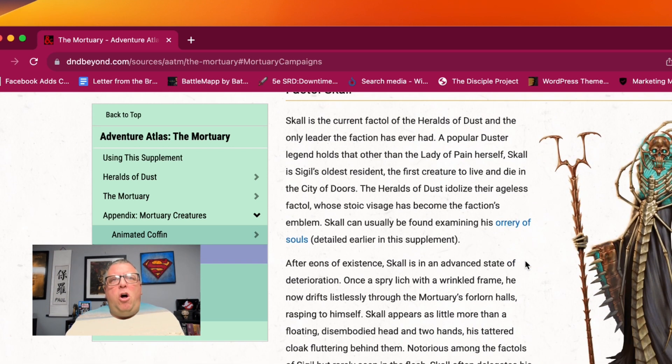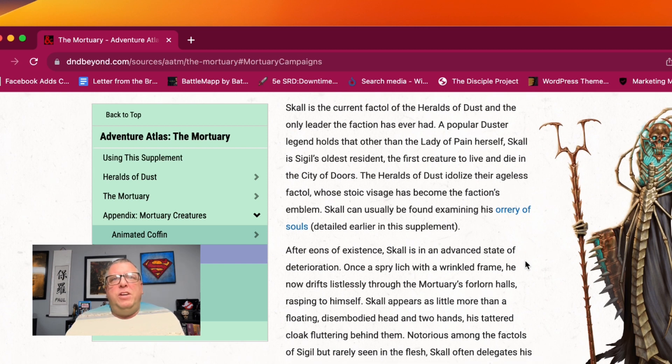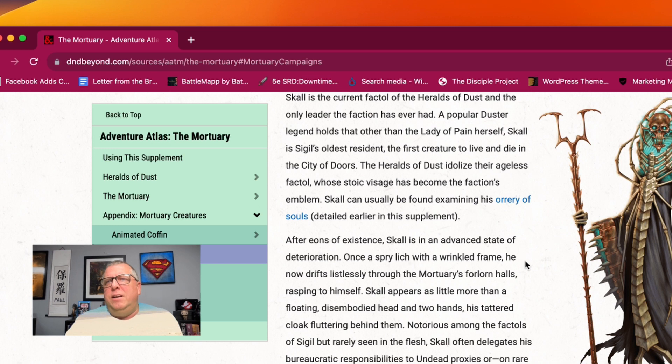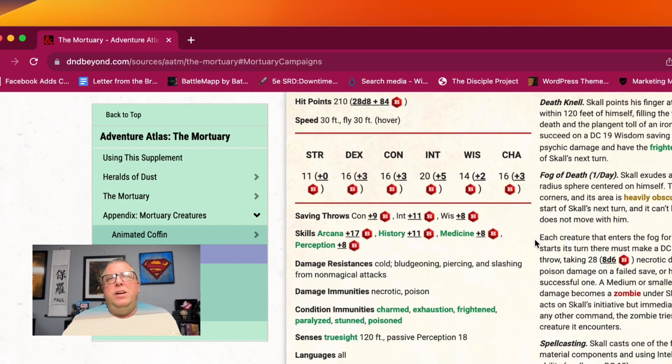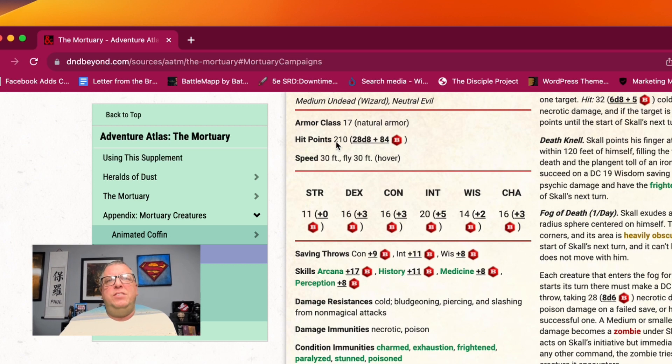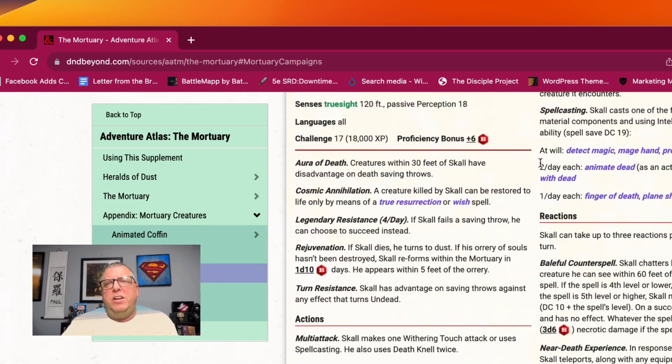And there's Factul Skull, the current Factul of the Heralds of Dust. He is an ugly, ugly looking creature, but very, very cool — he's just a floating head and floating hands, very little left to his body. Those are his stats: Armor Class 17, 210 hit points, fog of death, death knell, withering touch — all the good stuff that a lich should have.